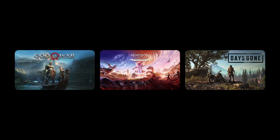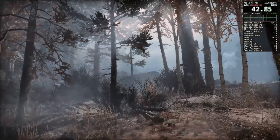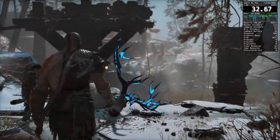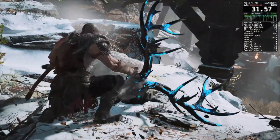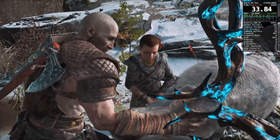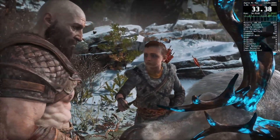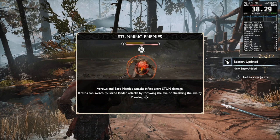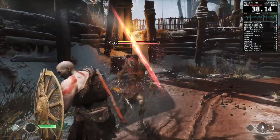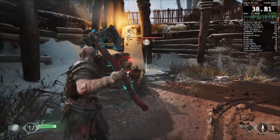Next let's look at the games that kind of sort of work on Mac — they're getting there. God of War probably could have gone in the working section, but the little white fuzzies that plague the character models really hold it back. While this graphical glitch isn't game breaking, it does detract from the cinematic experience that God of War is known for. The game uses a lot of RAM and runs at around 40 to 50 FPS. But even with these imperfections, it's still a lot of fun to play.